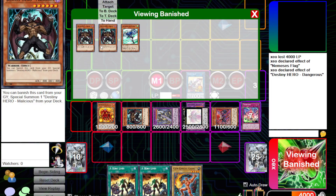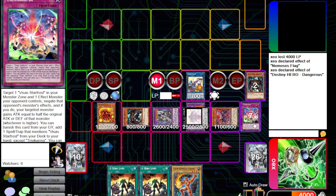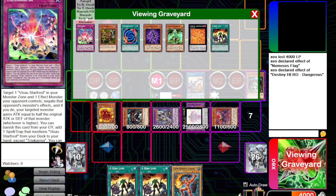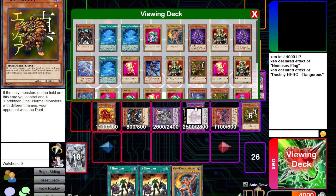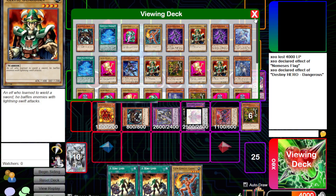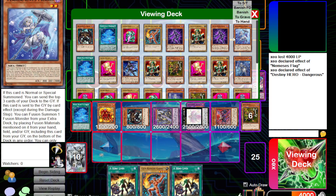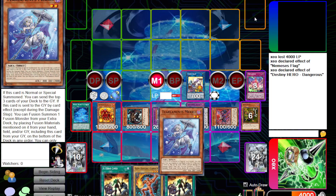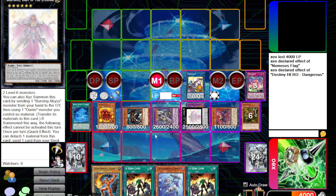Now we banish a Mali, summon a Mali back, and use the effect of Denier — stacking a Mali on top of the deck after it's summoned, so we can use Mali for the fifth time. Before we do anything else, let's use Trivik Karma — my game's lagging, that's cool. Get a copy of Tier Planet, then use that copy of Tier Planet to grab Merly. This will make sense in a second.